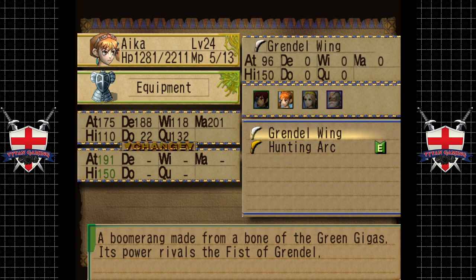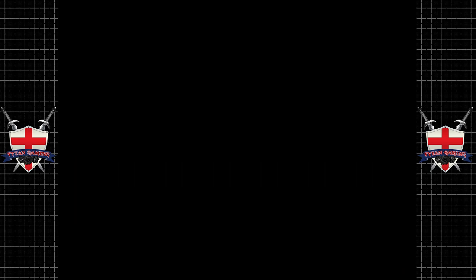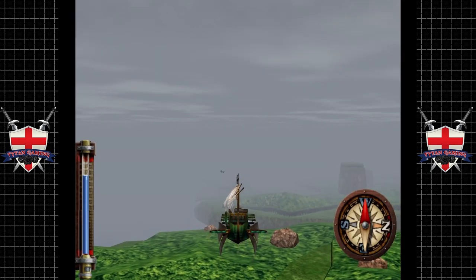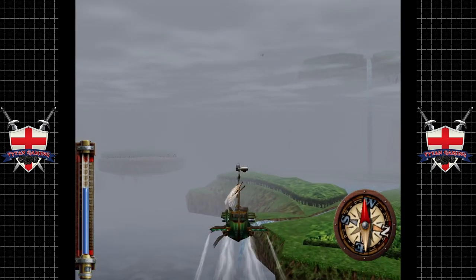A boomerang made from a bone of the Green Gigas — its power rivals the Fist of Grendel. The Fist of Grendel, really! Alright, well we shall apply that. Let's go see our merchant friends and see if he's got anything new for us.